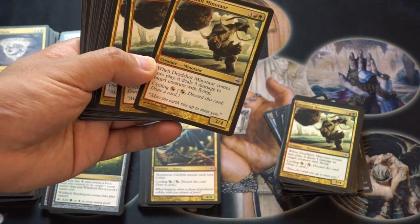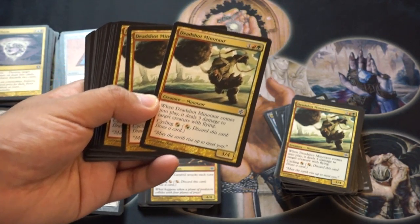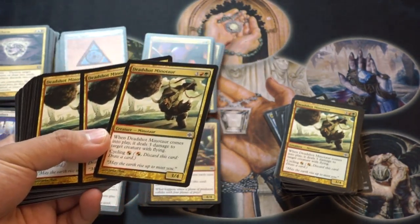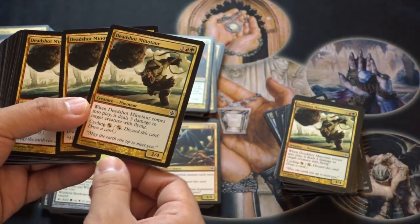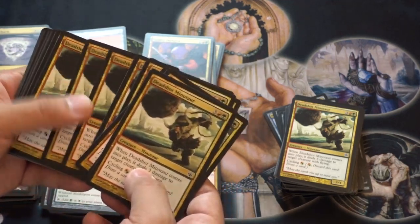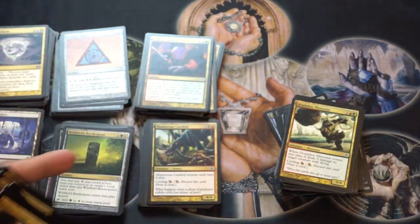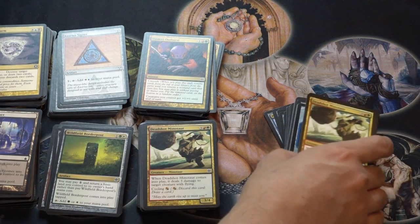Minotaur — on the lines of Minotaur, this is very good. Whenever it comes into play, it does 3 damage to target creature with flying. Somewhat relevant — it does take out Voidslime, which is a very annoying card. But mainly you're doing it for the cycling to get the creature in the graveyard. As cycling becomes more and more relevant due to Amonkhet, these are not bad speculations in my opinion.